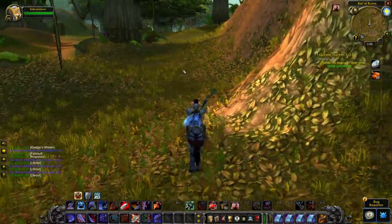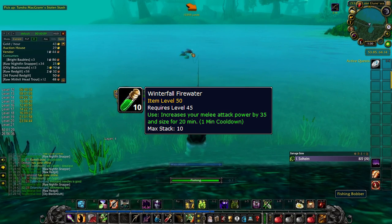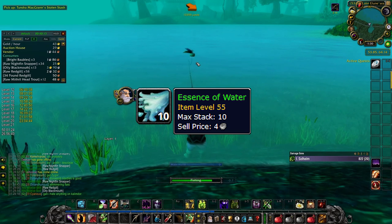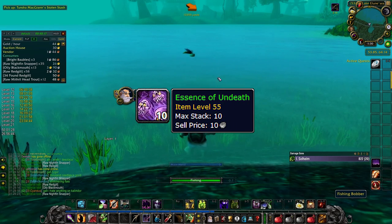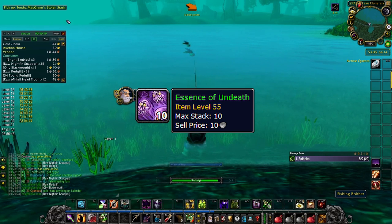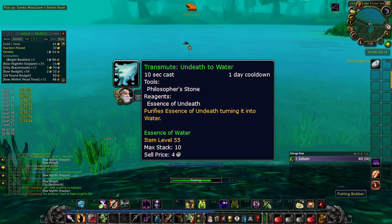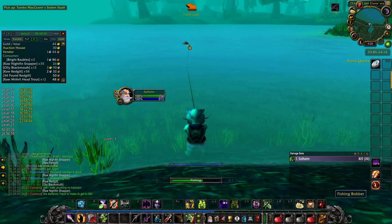Keeping up with the consumables, I would also recommend you buy any cheap Winterfall Fire Water you come across on the Auction House. Essence of Water is also a really decent investment, and even Essence of Undeath as well — that is generally useless early on, but once people obtain the recipe to transmute Undeath to Water, they become more and more valuable over time. At the beginning of the game they will sell for close to vendor price.